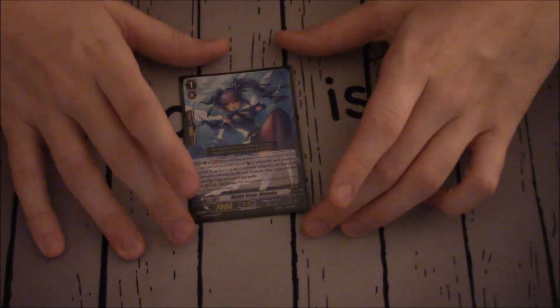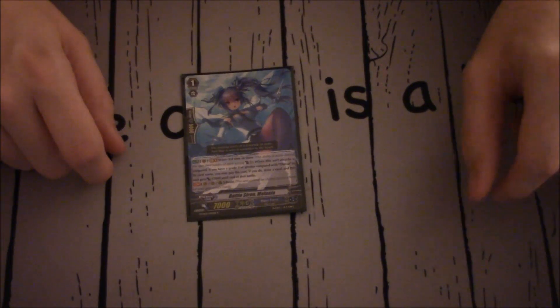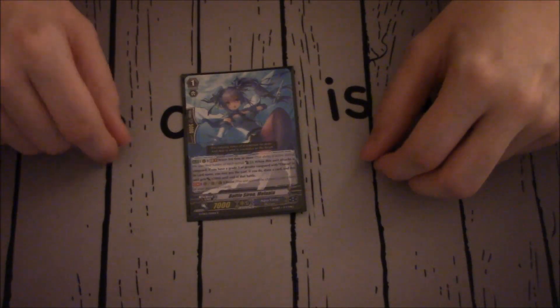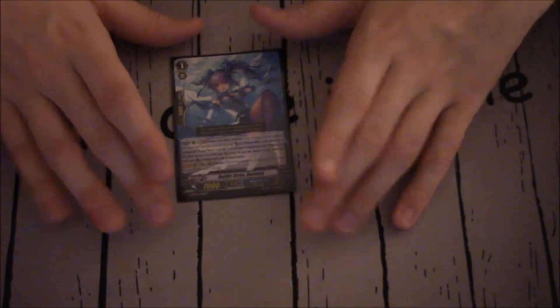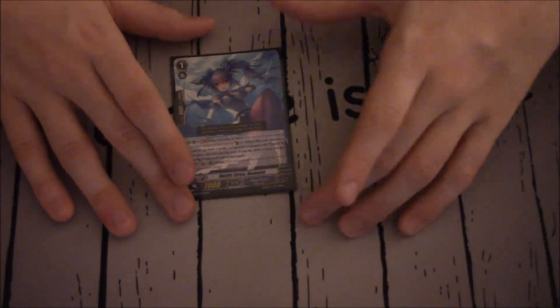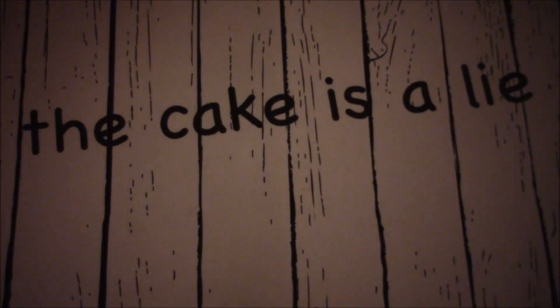One copy of Battle Siren Melania. I've been playing around with how many Melanias to run. She's probably my favorite card to combo with Andre when going into Commander Savas. Her skill: Wave third time or more, Generation Break 1, Counter Blast 1 — when this unit attacks a Vanguard, if you have a Rear Guard Vanguard with Savas in its card name, you may pay the cost. If you do, draw a card and Melania gets plus 5k until end of that battle. At the end of the deck profile I'll do a quick combo demonstration, as it's easy to figure out but always nice to show.